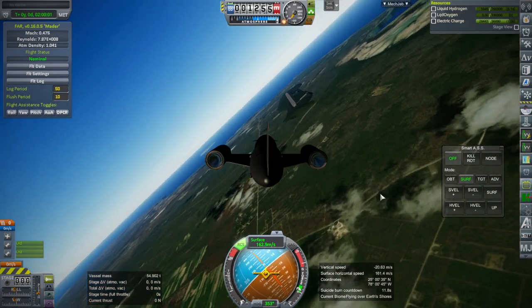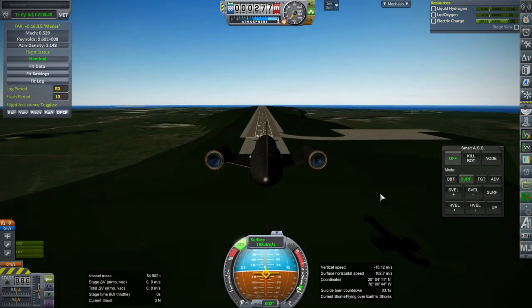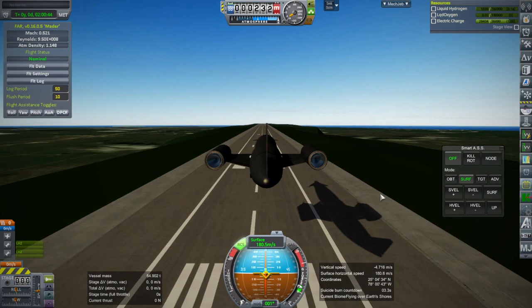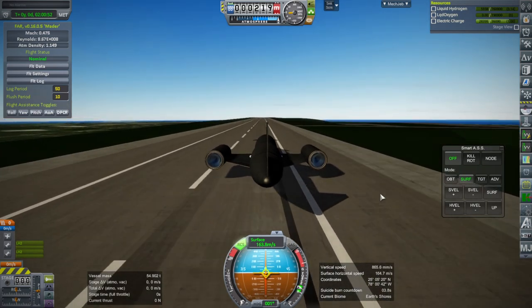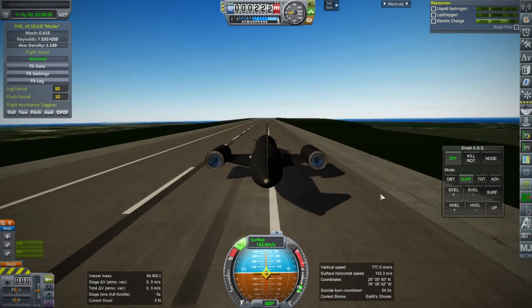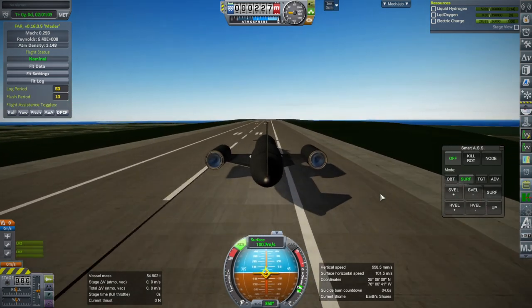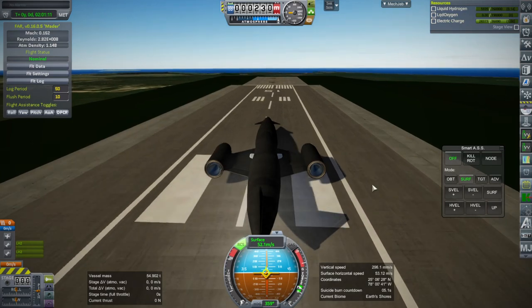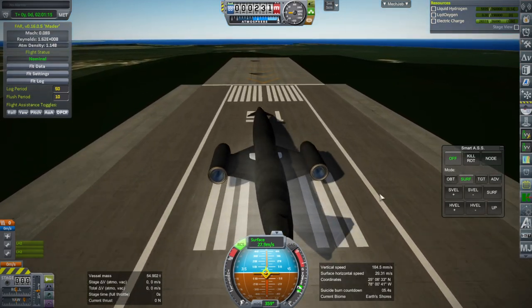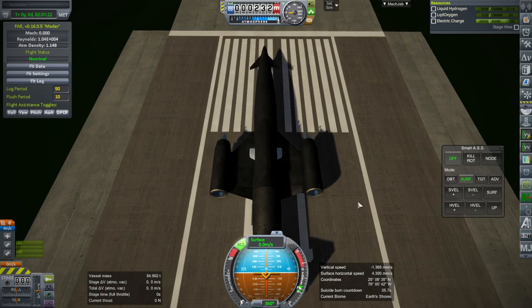We'll have to try for it now. Air brakes — really need air brakes here. We'll see what happens. We ended on the runway. We didn't start on the center line, but we ended up closer to it at the end. And we made it.